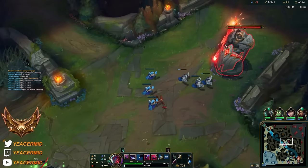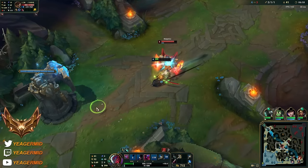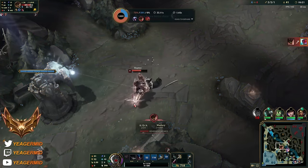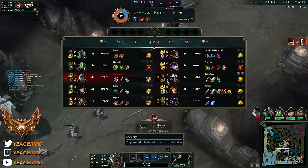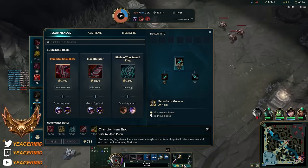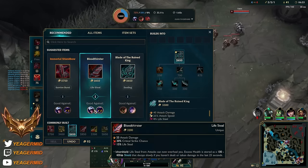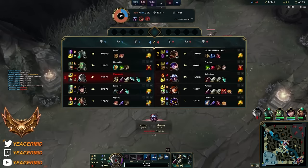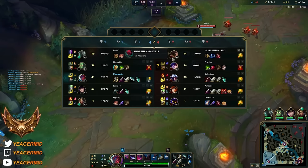Now I have to back off because Nunu might be here again. I was going to ult out but I timed it late. The problem is that if he's standing in front of me then I'll just stop at that spot. So without Flash there's no way to dodge that unfortunately. But hopefully he can win top now since Nunu's ultimate is down.